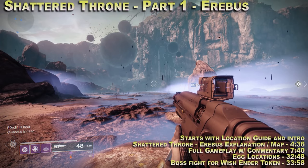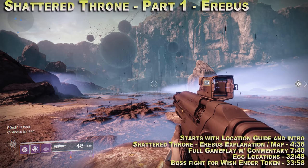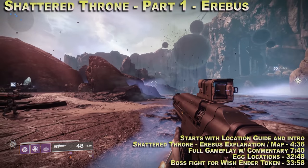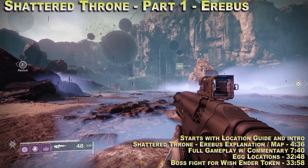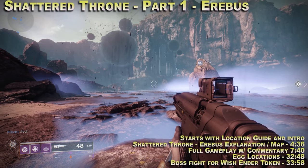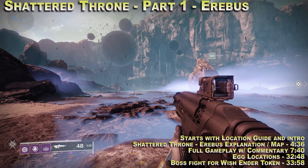Hello Guardians, it is Ebontis here, and we are in the Dreaming City. It is Taken Curse week 3 of 3, so it is the strongest — that's why I see the giant floating balls in the air, like the Taken Essence actually through the atmosphere, kind of coming out of the ground. What this also means is the Shattered Throne is available. You may have heard me talk about this — this is the three-person mini raid.